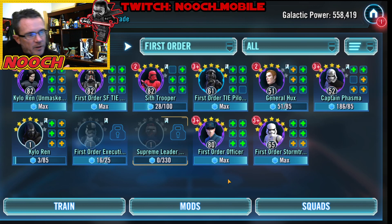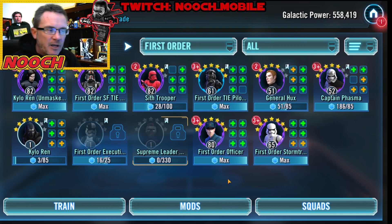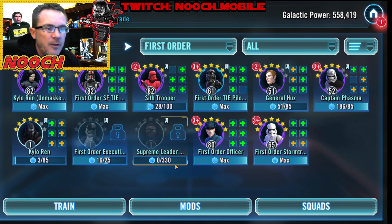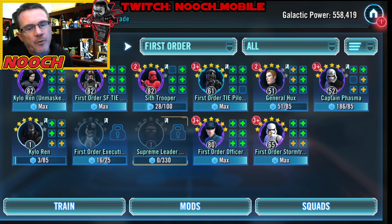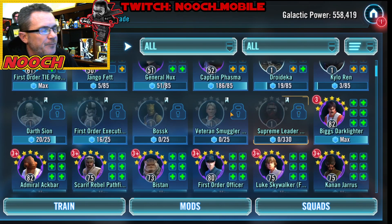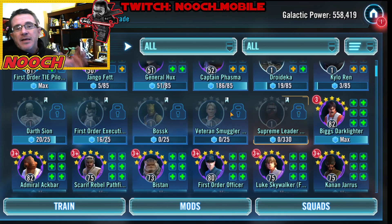First Order TIE Pilot is maxed out. General Hux — we've got some work to do. Phasma's ready to level up. We're saving those credits for later because I'm not really going to use her right now — I don't have anything to gear up with. Kylo Ren will be the farm as soon as I get done farming the TIE Silencer, because he is Kylo Ren, First Order Executioner. We've got First Order Officer and First Order Stormtrooper maxed out — these two are Cantina farms. I don't think it's that big of a deal that I haven't started these Cantina farms yet because I cannot gear these guys up. I can't afford to level them up or gear them up yet. So let's make sure our fleet and arena are in good shape in the meantime.